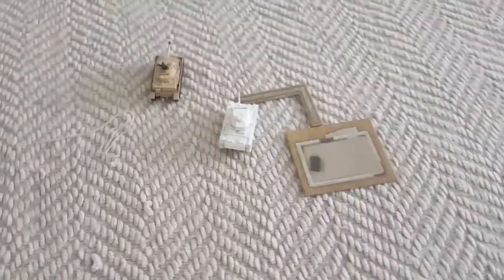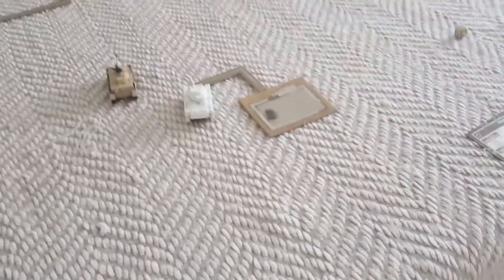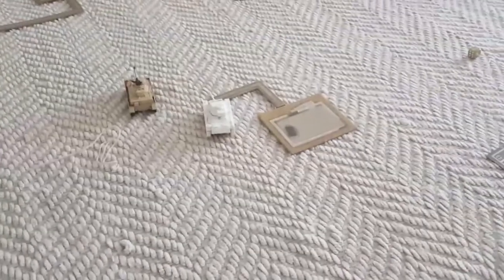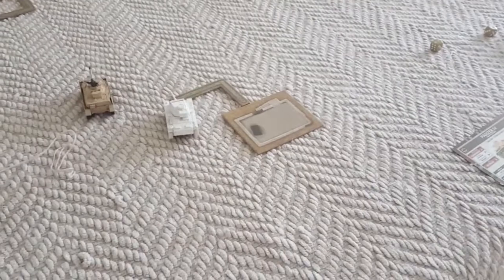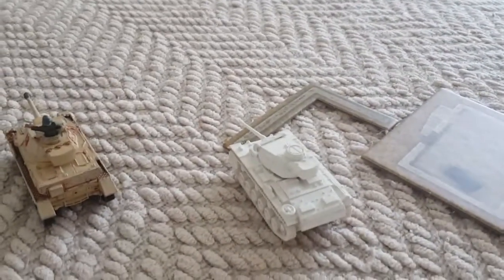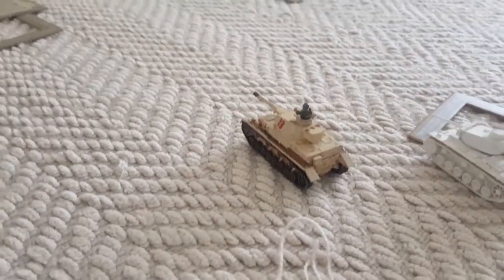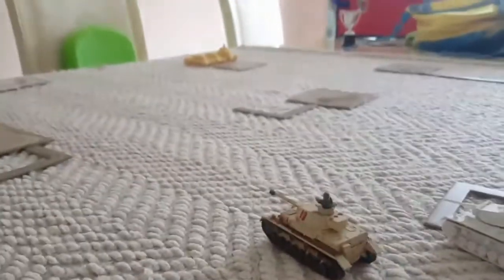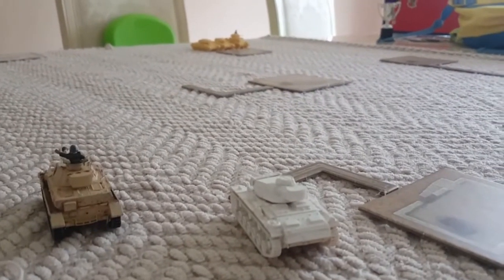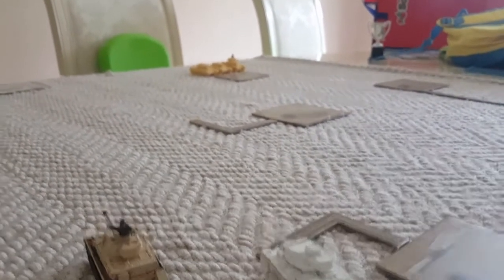It is the Germans' turn. The Germans attempted a blitz move — on a three plus they would be able to move four inches and still fire as if they hadn't moved — but they failed it. So they've had to move up normally. This tank has taken position behind the wall, and the painted Panzer 4 has taken position here. They are going to have shots at that first Crusader behind that building, but the shot from this tank is going to be a concealed shot because it has cover from the edge of that building. We'll do the Panzer 4 first.